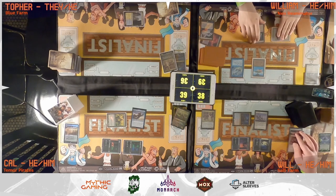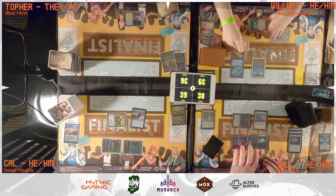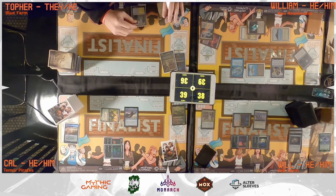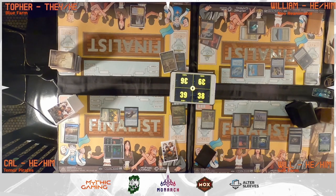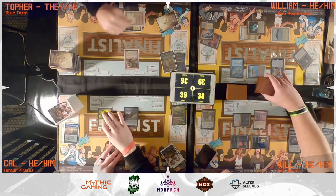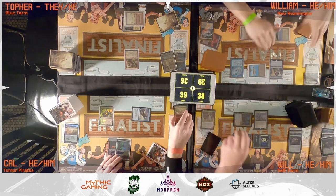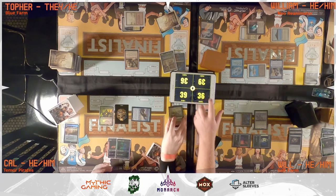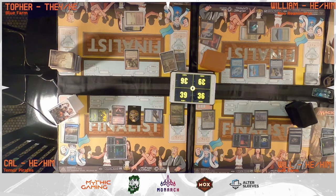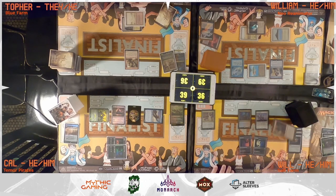Topher takes four commander damage from Chrom, then William pays one for Mystic Remora and draws. William plays Savannah as land for turn, then taps Savannah, Gemstone Caverns, and Birds of Paradise for Spellseeker. Spellseeker enters and searches for Vampiric Tutor. Topher draws, plays Badlands as land, and casts Loyal Apprentice. Cal untaps, draws, and swings Malcolm at Will, creating a treasure. In second main phase, Cal uses Elvish Mystic and two lands to cast Rhystic Study, triggering Mystic Remora.